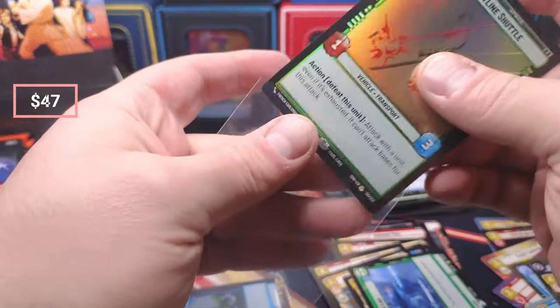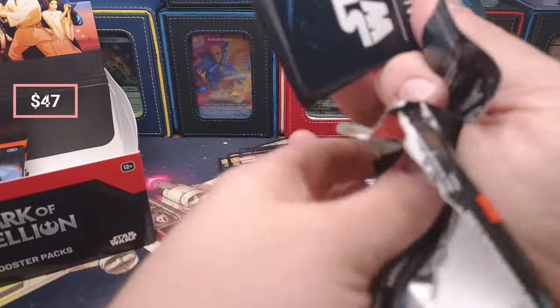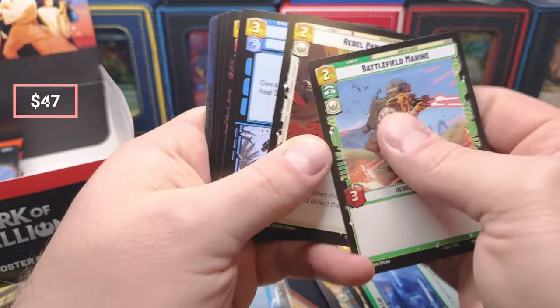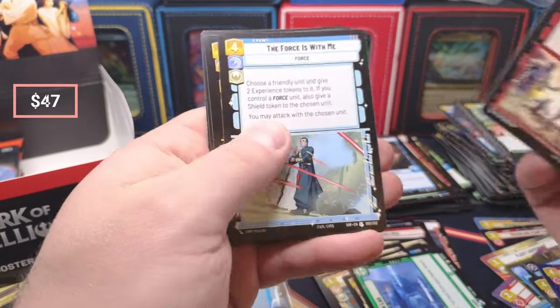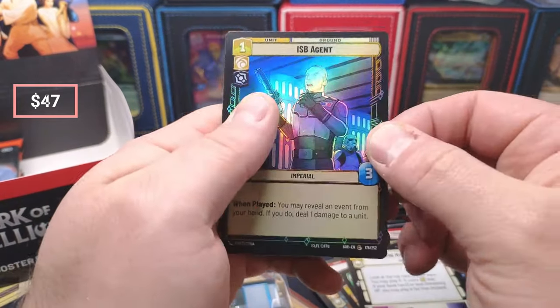I would not spend that kind of money on it, especially with a reprint looming — so don't do that. Maybe I'm wrong, maybe it's going to go to $400 and you're going to make a ton of money, but it just seems like there's a high downside and a low upside. Rally and Cry, You Are My Only Hope, ISB Agent.